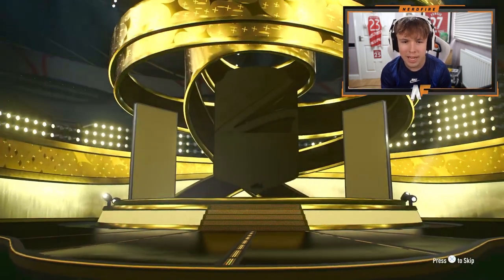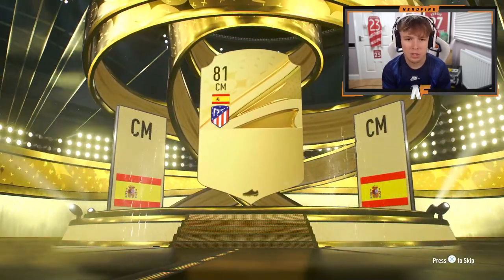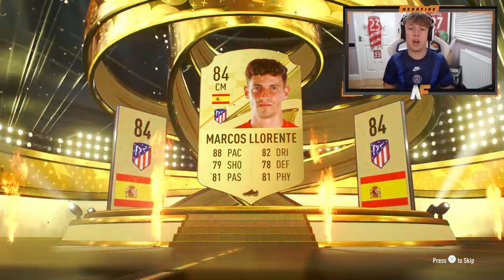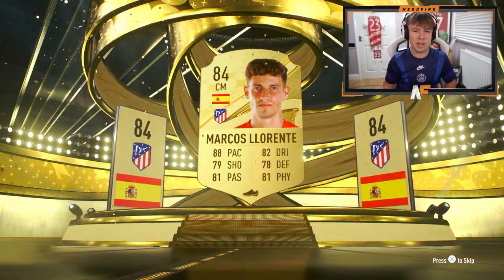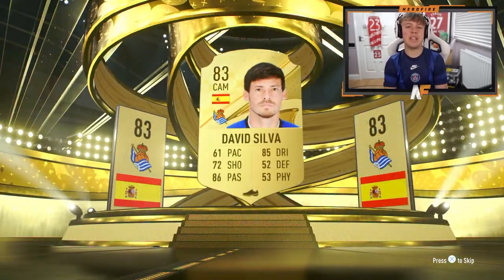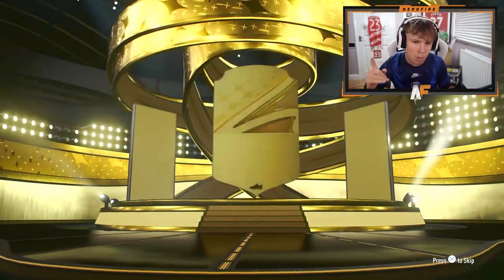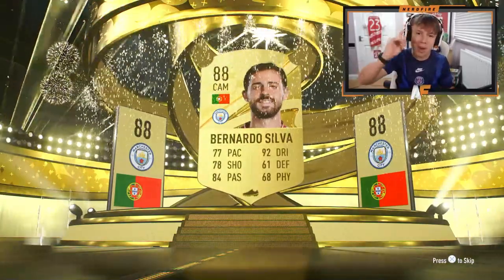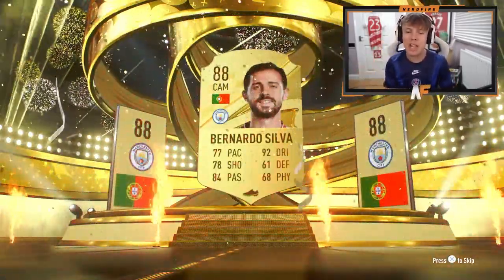Prime gold player pack number two — no walkout, but we get at least a board, Spanish player. It's Marcus Llorente! That's a dub, actually a dub — I haven't got him yet. 82-plus pack — Spanish again, CAM this time, it's David Silva. Final pack on main account — it's a walkout, Portugal CAM, Bernardo Silva. Not a bad way to end it on the main account.